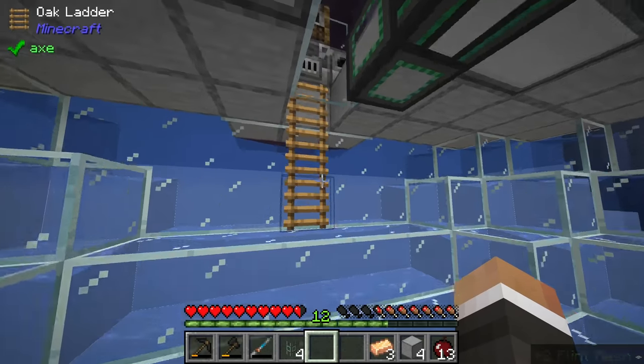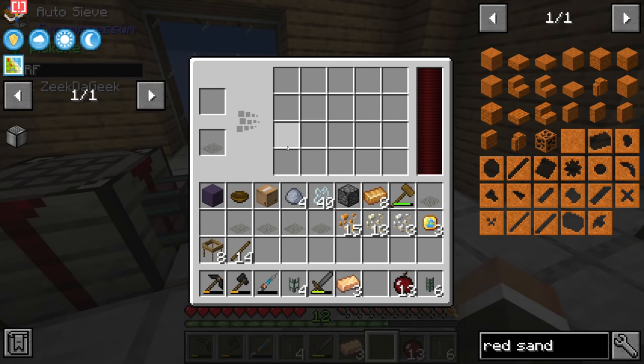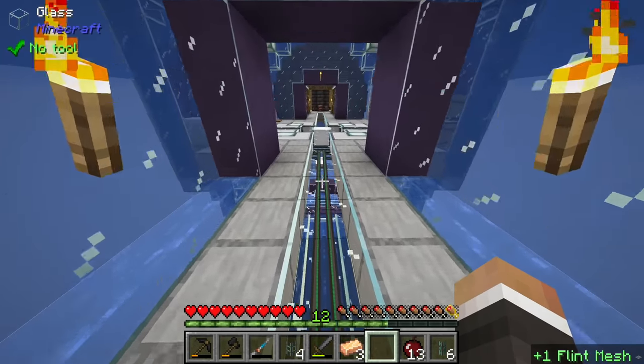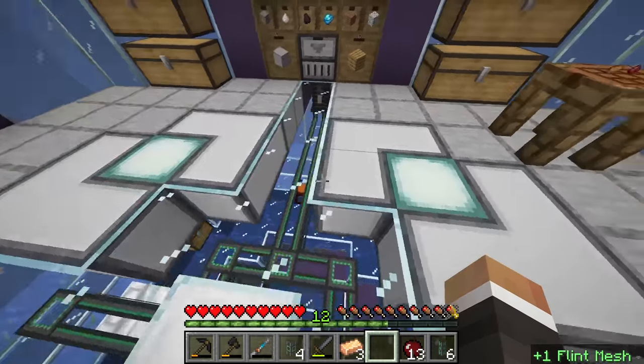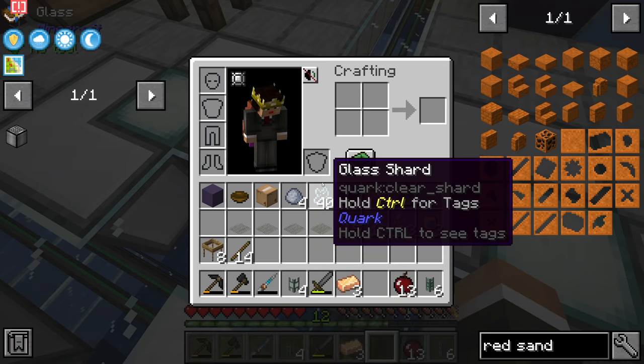Chat has pointed out the reason this isn't working is that there's no mesh in the sieve. Once the mesh goes in, we should start to see red sand being pumped through - and look at that, beautiful! It's not super fast, but it's working.